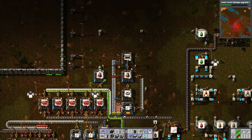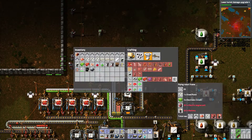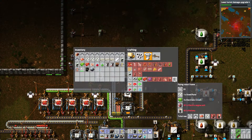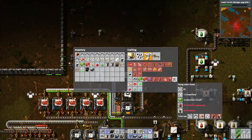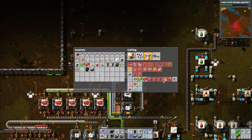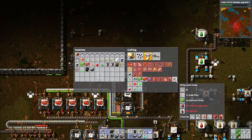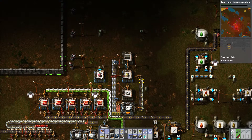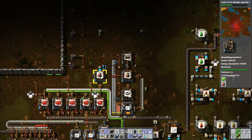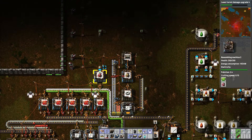What are we missing? We are missing more batteries. More batteries, which means more oil. I have steel, circuits, engines, and batteries. So steel is here, circuits are over here, engines are over here, so obviously that means the steel needs to come over here.